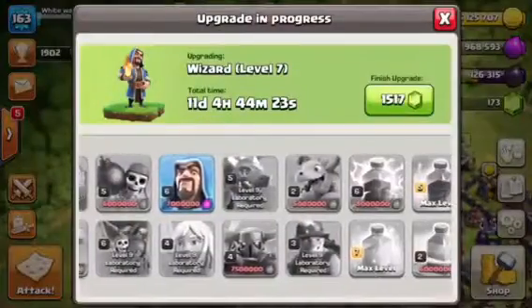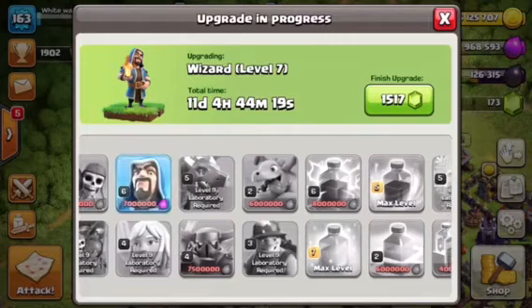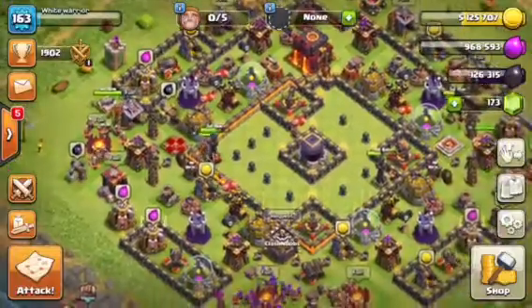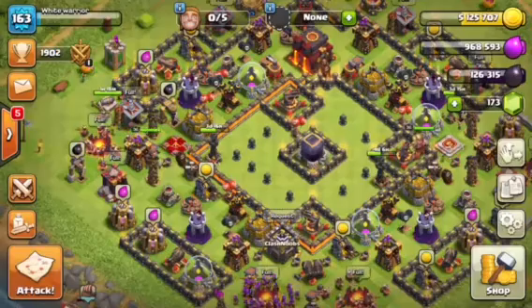See over here? This is the max for level 8 laboratory. You need to get level 9 laboratory in order to upgrade your miners further. Anyways, right now we have the miners and of course we have 2 heal spells, 2 rage, 1 freeze spell for inferno towers, and 2 poisons.